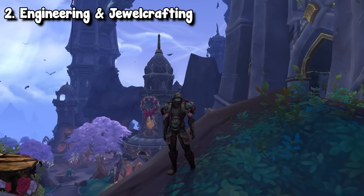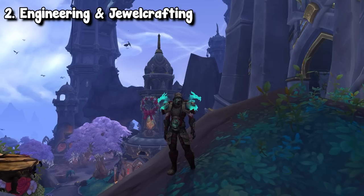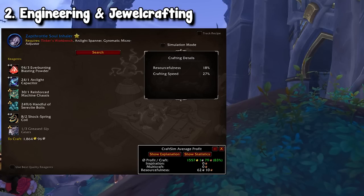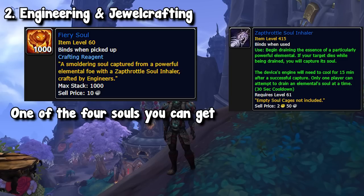The next thing on this list is actually a pairing of items — one I've already mentioned and the second is a new item I haven't really talked about on the channel. These are inhalers, as well as soul cages. Up first, let's talk about the inhalers, which is a craftable item from Engineering. If you've seen some of my early Dragonflight videos, you probably recognize this item because I've talked about it a lot. This is a BOE item that's non-stackable, meaning it is server-side, so your prices will slightly differ depending on your server. This inhaler, as well as the cages, are constantly in demand because they're used to grab a BOP crafting reagent that a lot of players need to craft their higher-end gear.